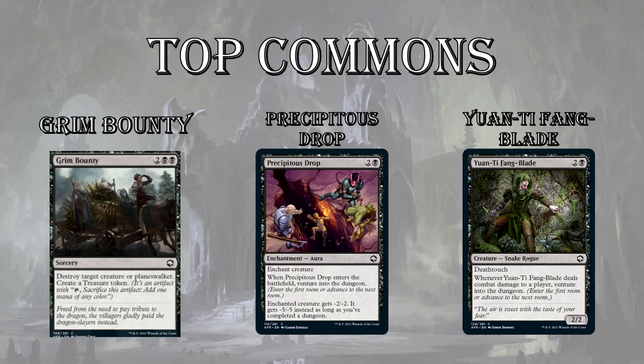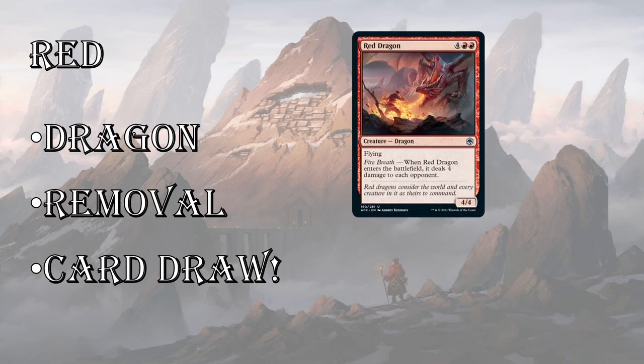Next up, red. Let's go over the Red Dragon again — 6 mana, 4/4 dragon. The black and blue ones are 7 mana, and the green one is another 6-mana 4/4 but the ability isn't very good, which is why I've highlighted the white and red. The Red Dragon is the strongest: when it ETBs, it deals 4 damage to each opponent. Now, it doesn't kill a creature or interact with your opponent's creatures, but 4 damage is a lot, plus you have a 4/4 flyer on the field.